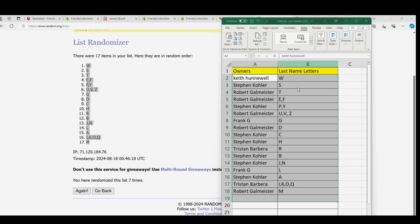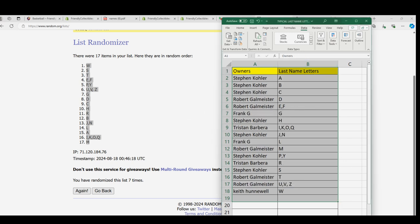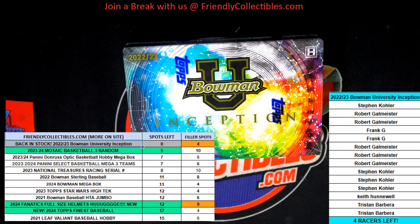All right, so there we go. I'm going to put this in alphabetical order. Keith, you landed the letter W. Steven K, you got S, and C belongs also to you, Steven K. So let's get to the rip!